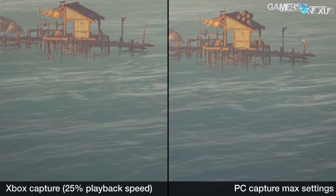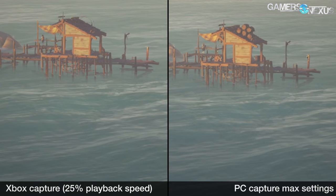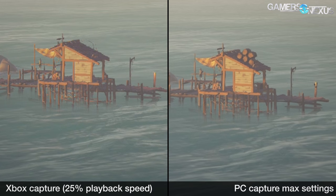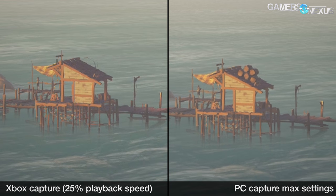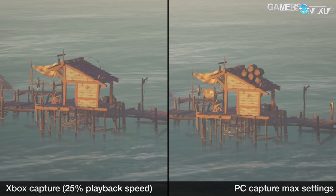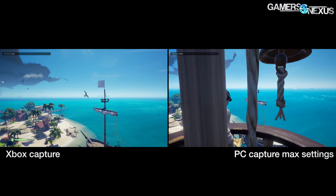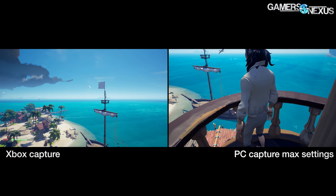The Xbox's model detail setting is lower than PC's highest settings. Models load in so far away on PC that it's difficult to discern any pop-in at all, but that's not true on Xbox. One example of the pop-in distance disparity is barrels atop a boathouse roof: the PC version loads them in early before you notice, while the Xbox version hasn't caught up yet. On Xbox it's also occasionally possible to see sharp lines beyond which waves are not rendered, while on PC the distance is so great that the line is invisible.